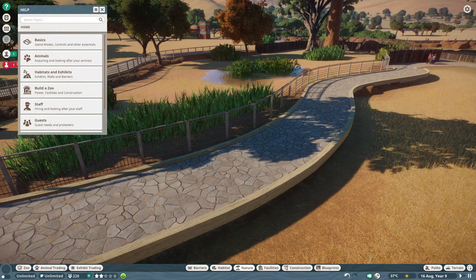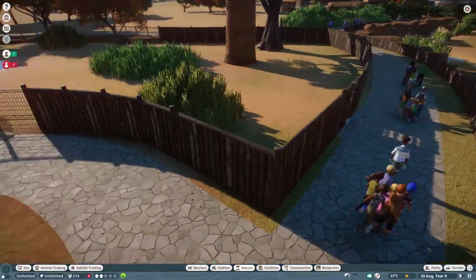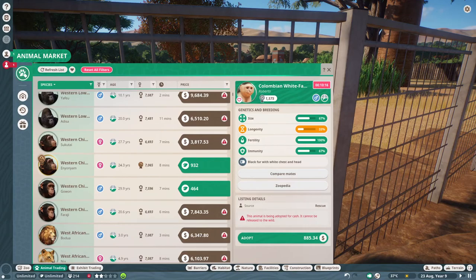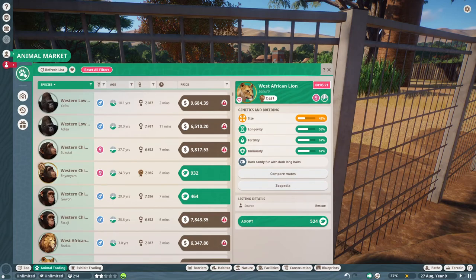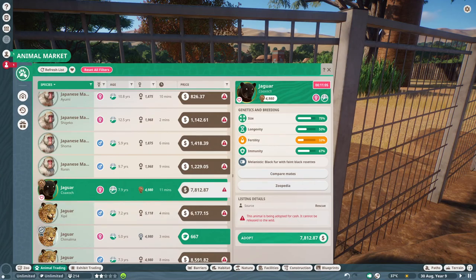I'm back and as you can see I just did this — this is the rhino exhibit, and right next to it is the African Savannah. So you walk up and then you can look in, you're a bit more elevated than the rhinos.